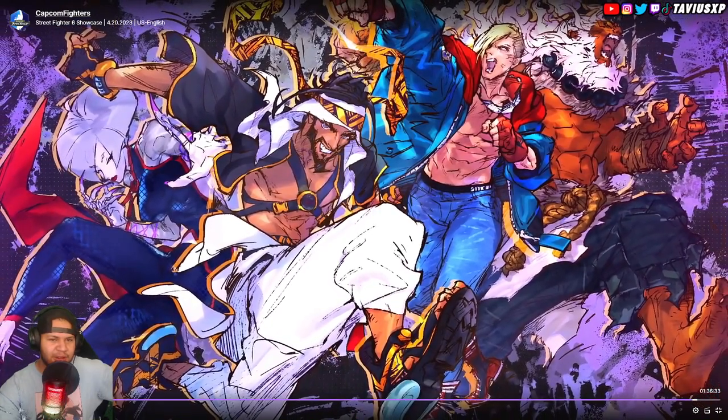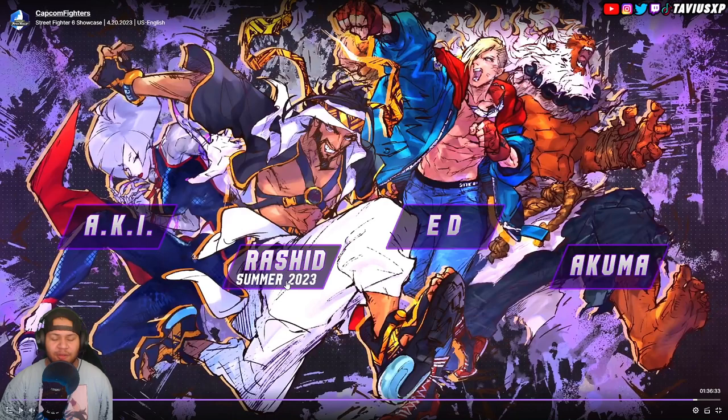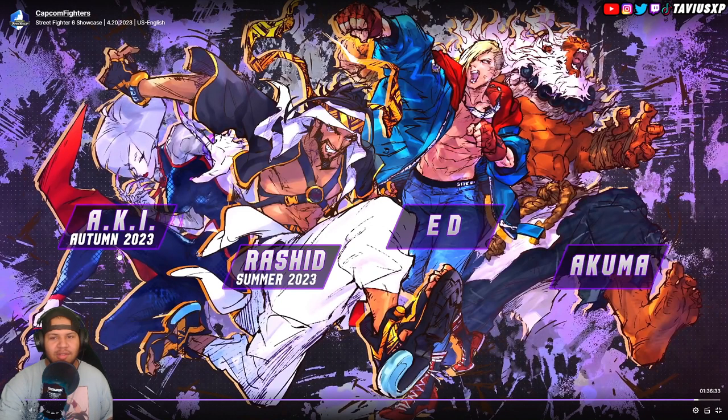The last thing to talk about is DLC. These were the characters from the initial roster leak: Rashid, Aki, Ed, and Akuma — Year One Season One DLC. You can buy them individually or get the season pass, or get a higher edition that includes it. Rashid is coming in summer, Aki in autumn 2023.